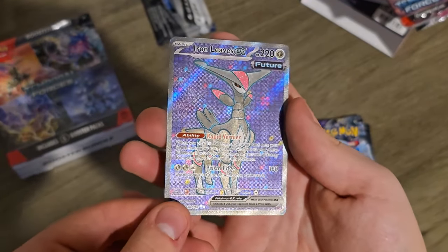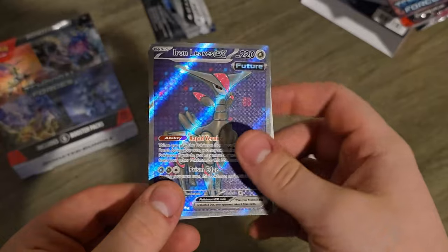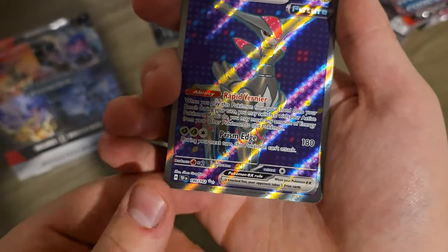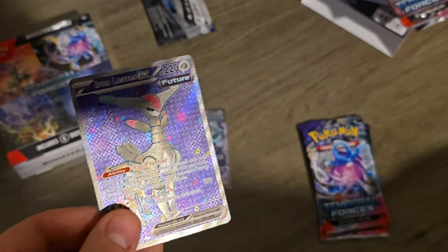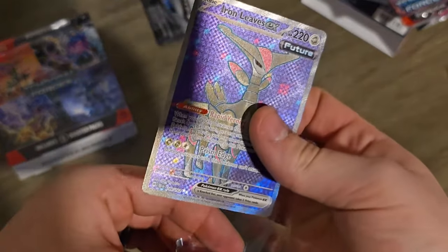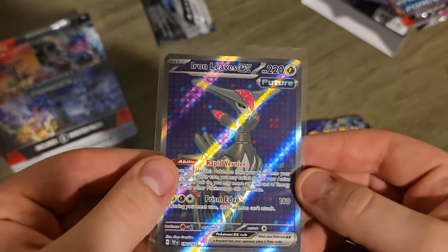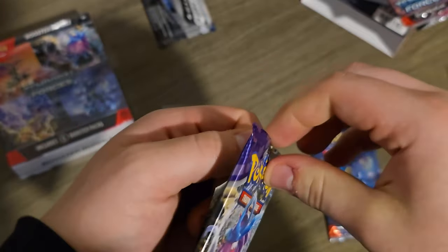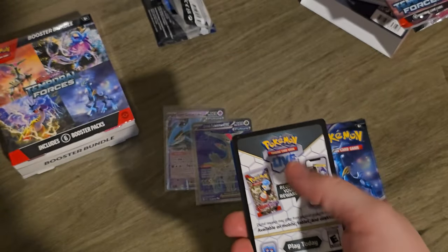Very nice. Oh my gosh, look at the texture on that — really super textured, super cool. That is the two-star 186 out of 162 Iron Leaves. So it's not Iron Valiant — my bad. That definitely deserves a sleeve. I really, really like that card. I love the blue and the dots in the background. So far pretty good — four packs in and two hits, not too shabby.